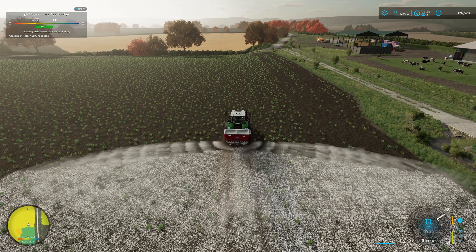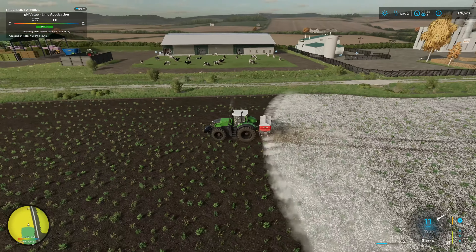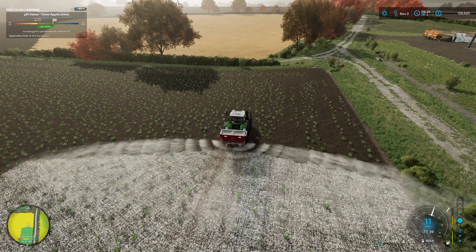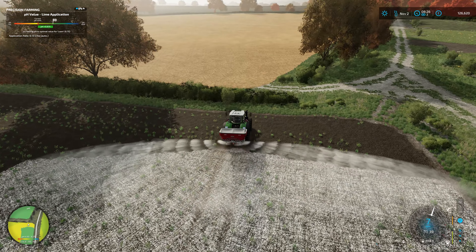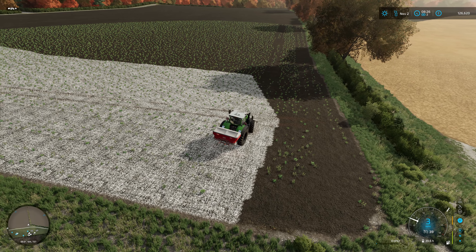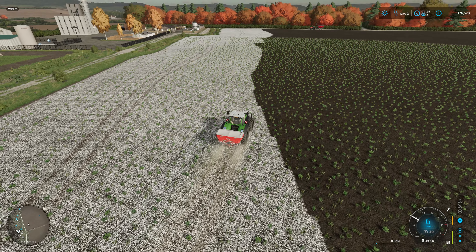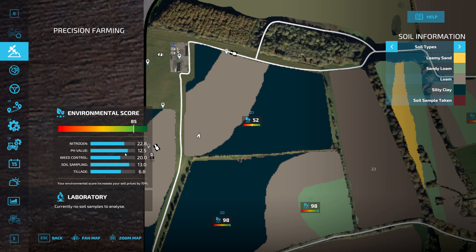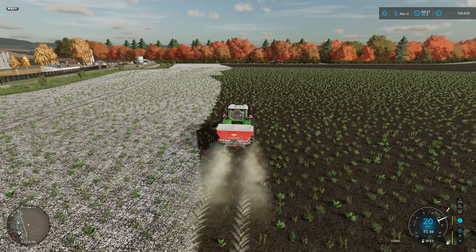Into the second hopper load already. The handy thing about this field is it's right near the garden centre where there is a lime hill point. So we can top up the Perard auger wagon — I think we've only got about 10,000 litres in there. We can just top it up and get this lime applied to the field. If we look now, I wonder what that's done to the score. The pH value — yeah, it's creeping up. Once we've done, it'll be a perfect pH value.